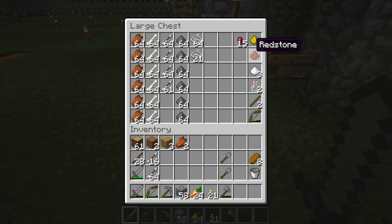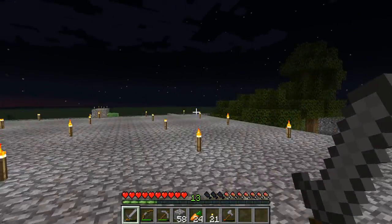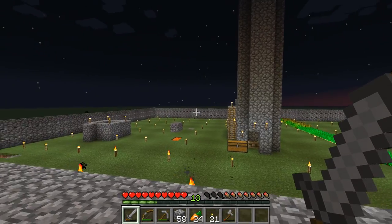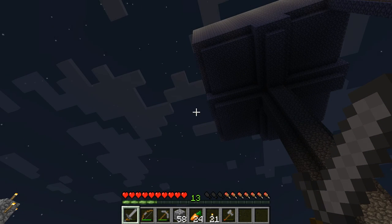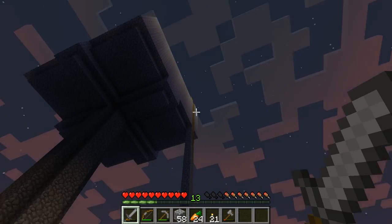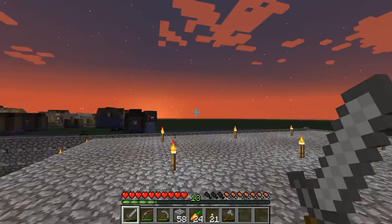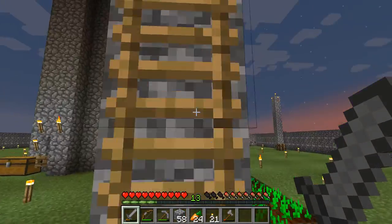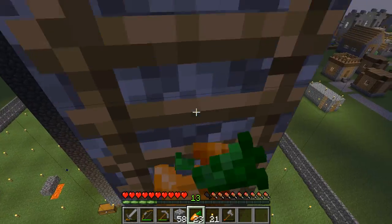When I get eight more redstone, I'm going to make an AFK cobblestone generator so I can make more cobblestone, because I have many plans for it. One of my goals in this let's play is to build a really tall structure that goes up to around Y50 or Y60, and that's where I'm going to build a large pool to fish in. I'm going to use this ladder to get up there.